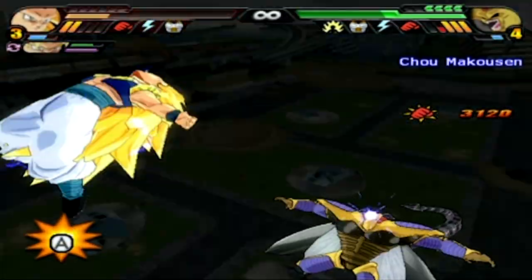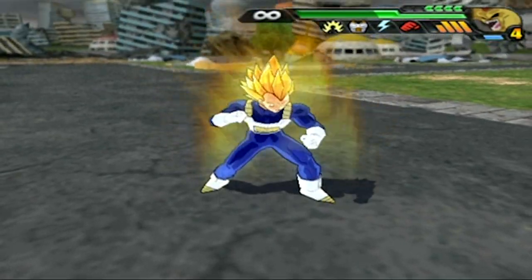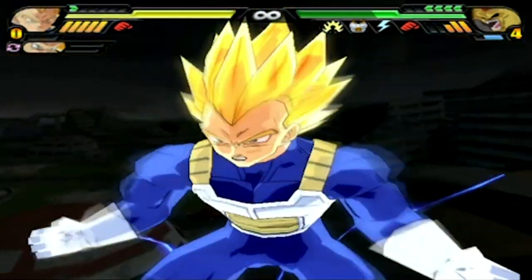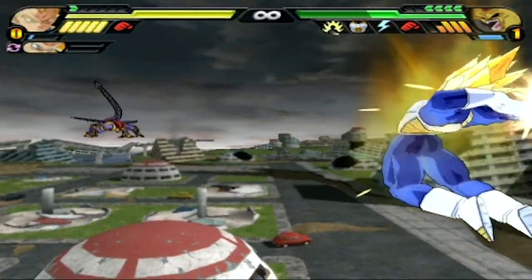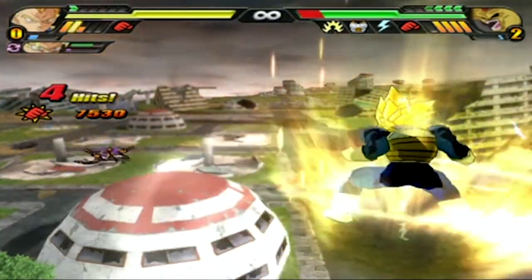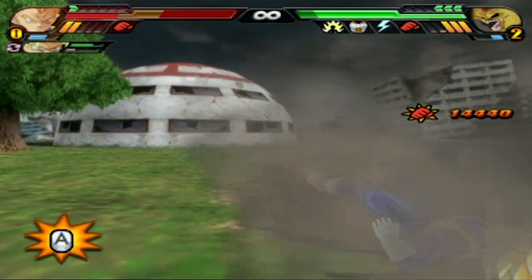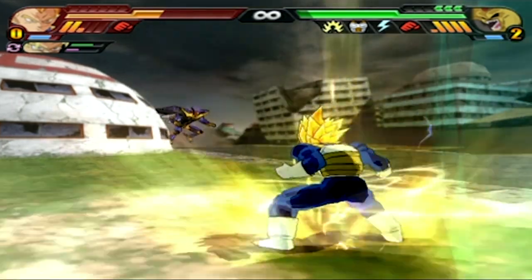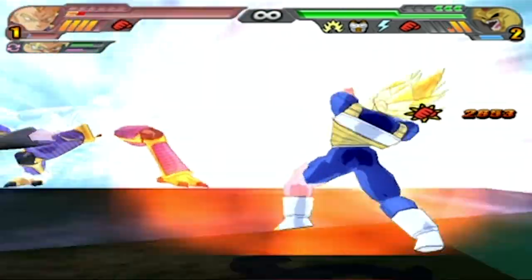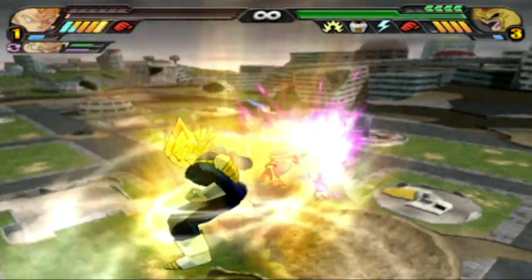I should probably not lose him though. I might lose him. Vegeta, you're back in, and I'm sorry that you can't stagger Hirudegarn. Vegeta in this state should be able to stagger him though, right? Please! Yes! Oh good, Vegeta still does full damage. That did too much goddamn damage. This is gonna kill me, isn't it? Hirudegarn, let me get a Final Flash. He was so close. If I went into Max Power Mode, I would have knocked him back and been safe.